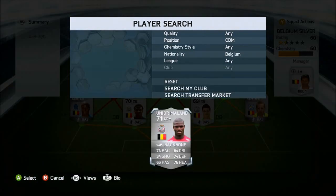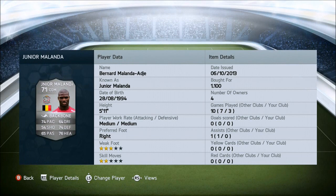Now into the left CDM, we have Junior Malanda. Such an amazing player - looks like he'll be really good in career mode. I looked on Futheadand I think he gets to about an 85 rated. He has a backbone chemistry style on him, which means 2 defending, 2 heading and 2 passing goes up. He has 74 pace, 74 defending and 76 heading - got him for just 1,100 coins. He's just an amazing, amazing centre defensive mid.